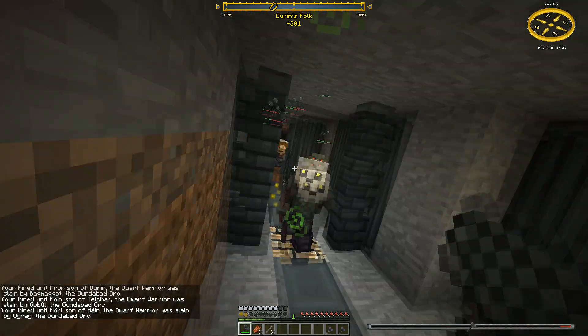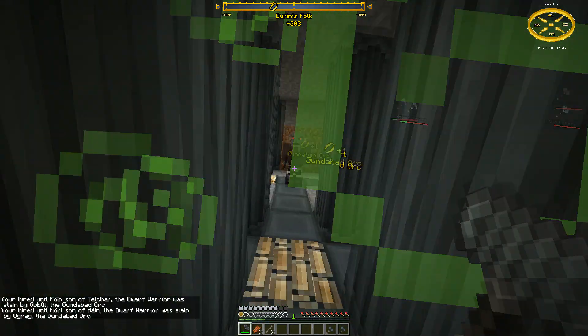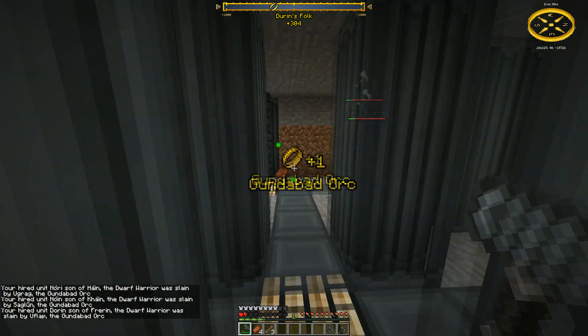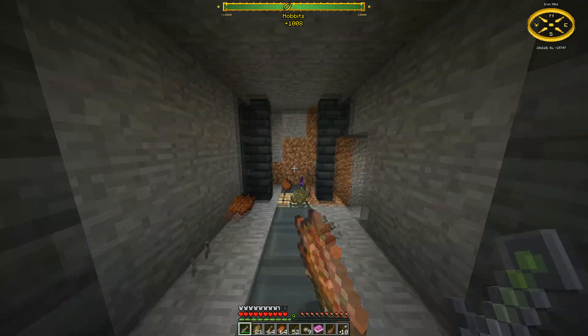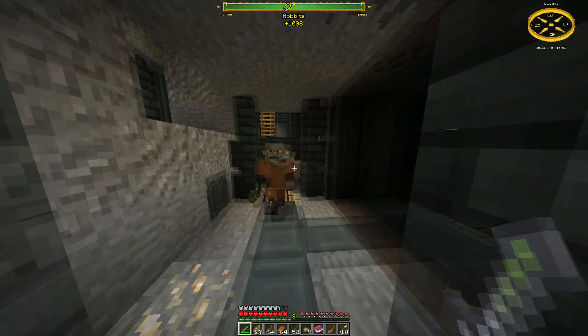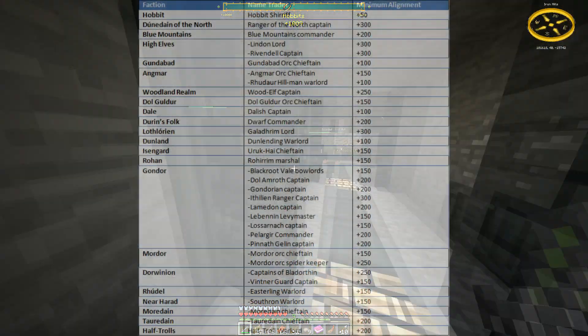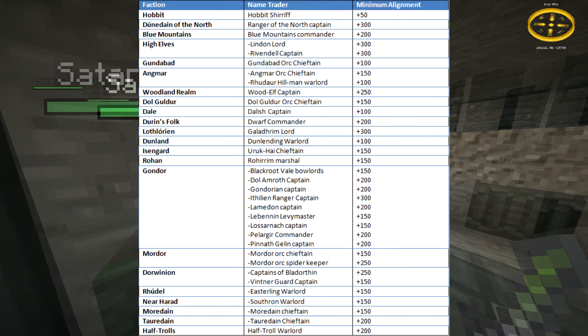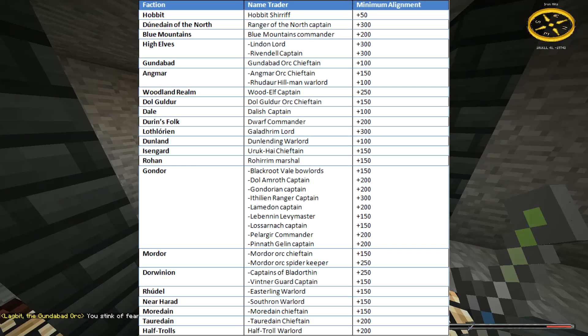For each faction currently in the mod, with an exception of Utumno, it is possible to hire mobs or units to fight for you. Of course this costs gold, but the required minimum alignment differs per faction. On top of that, some factions have different traders that allow you to hire troops from them. On screen you will find a list of every single trader right now with their minimum alignment associated.